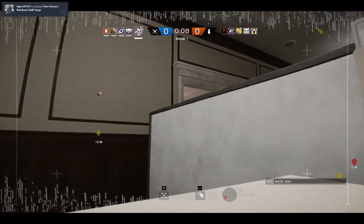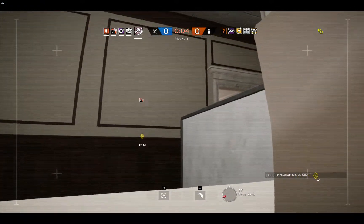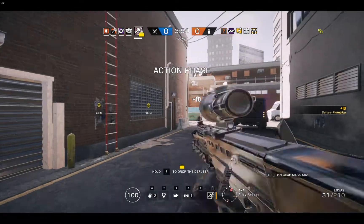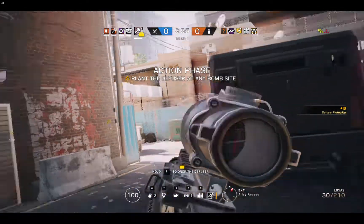Ten seconds before insertion. Five seconds to insertion. The diffuser has been secured. You've located a bomb — make your way to its location and defuse it.